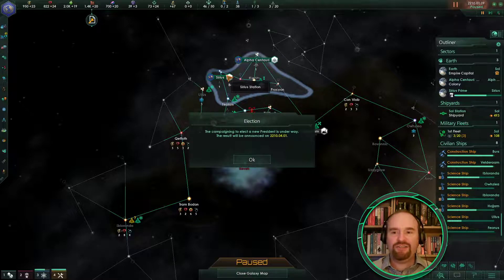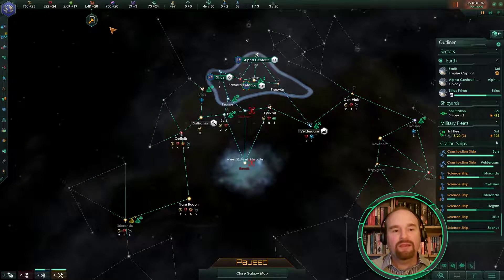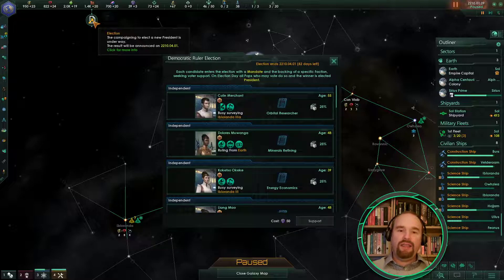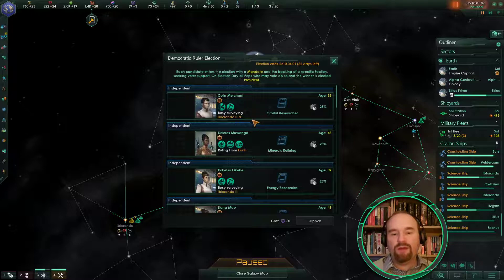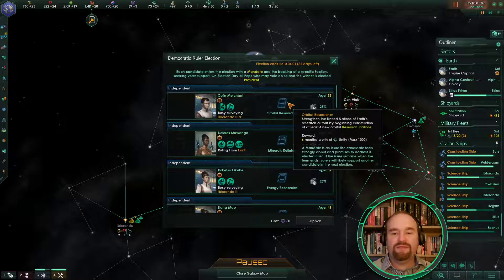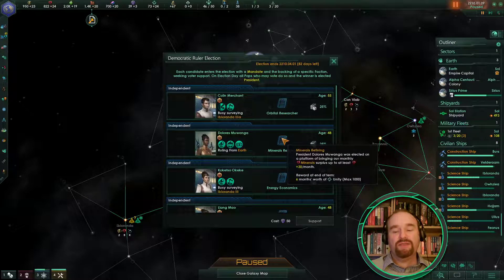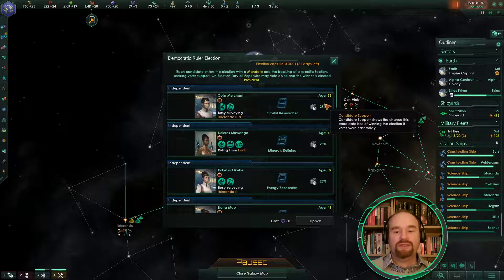We have an election — the campaigning to elect a new president is underway. We're a democracy, that does require elections. Here you can see all the people who are standing and their likelihood of winning. Our current president Dolores Mawanga has a 25% chance of winning. Colin Merchant, who is a scientist, is surveying something. These are all scientists: Koketsu Okeke, Liang Mao — and you can see they have different agendas that they will try and pursue, which give you significant bonuses and unity, so it is worth going for these if you can.